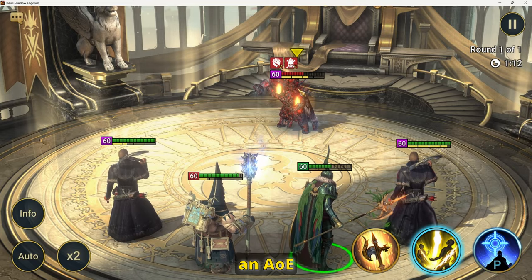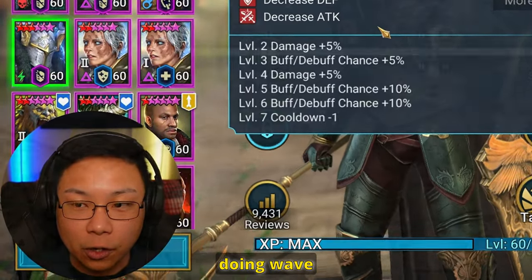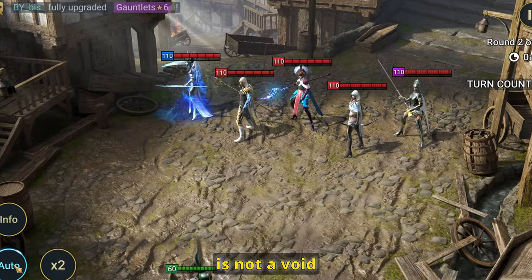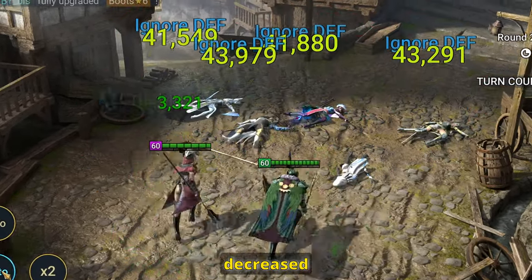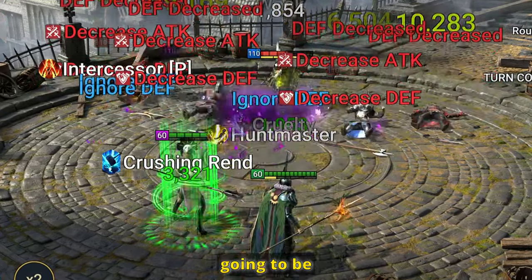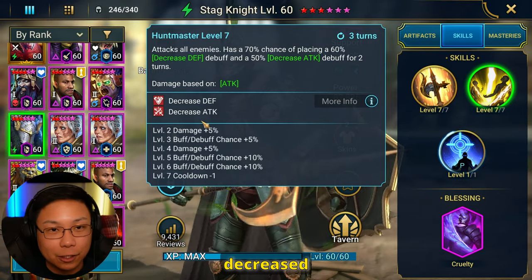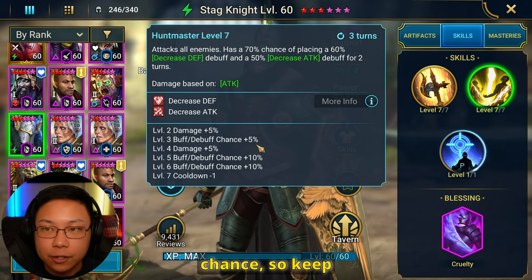His A2 provides an AoE decreased defense and decreased attack, and this is important for wave clearing or just doing anything in general in the game. An Epic Champion that is not a Void Champion that can provide the big version of decreased defense and decreased attack, and an AoE on top of that, is going to be huge. You're going to be doing more damage to your enemy and you have an increased chance to survive being hit hard because of decreased attack. This is at a booked-up 95% chance, so keep that in mind.